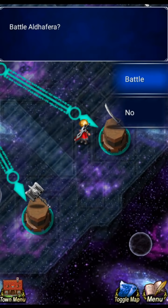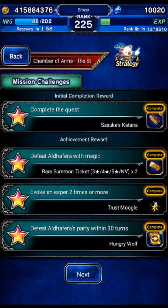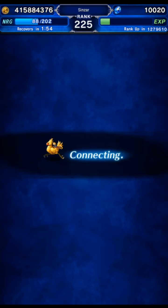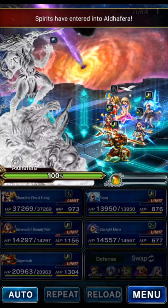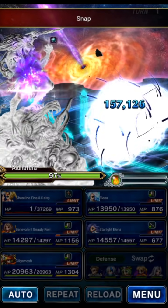Next is Aldhafera — I think this is one of the cooler sprites, the big werewolf guy. Missions: defeat with magic, two or more espers, and 30 turns. This one ambushes with a really powerful attack and it usually one-shots your tank.